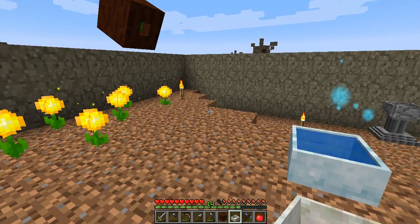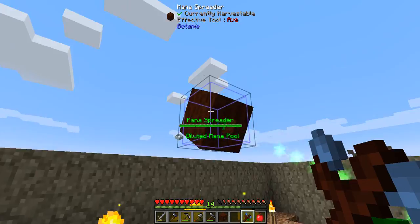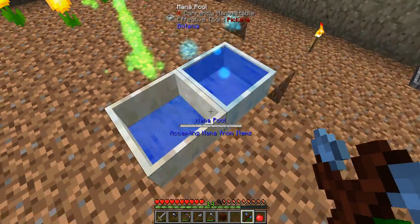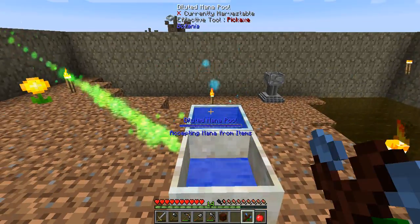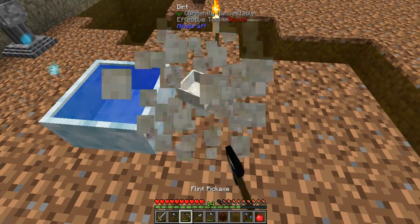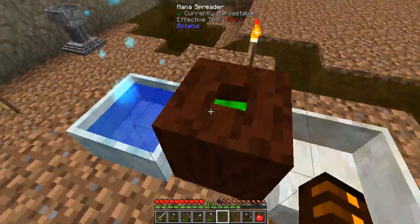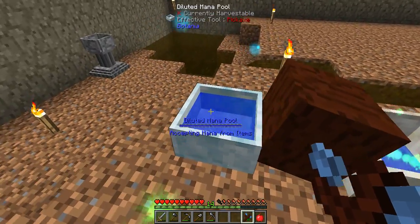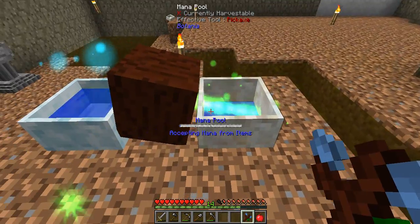In order to do this properly, we're still in bind mode, so shift right-click that and click over to there. So now that's going to start filling — oh no! I've put it in the wrong spot. We're not going to lose too much, that's okay. I'm going to break this and put you there instead, because we need to put you in there. If we shift right-click, this is going to take all the mana out of this pool and put it into this pool. So now we can tell you to go there.